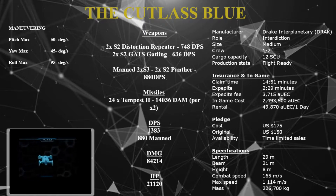Weapons-wise, it's got two size-two distortion repeaters giving 748 DPS, and two size-two gatling guns giving 636 DPS. It also has a manned turret with two size-two Panthers giving 880 DPS. Missiles: 24 Tempests giving over 14,000 damage. DPS total on the guns is 383, manned 880, with a grand total of 84,214 damage with its missiles, and a total HP of 21,120.